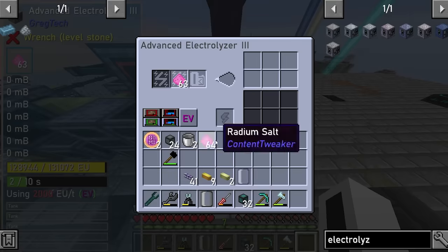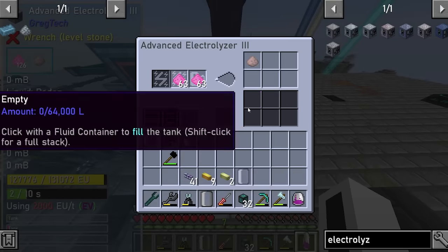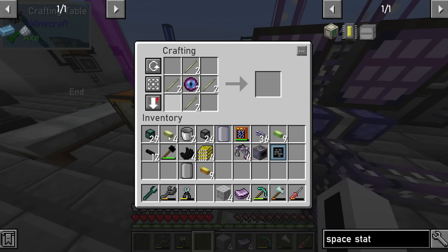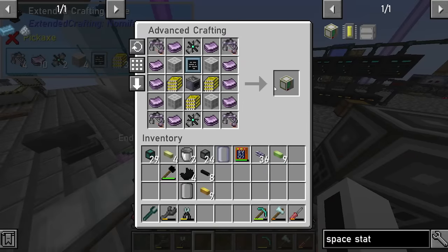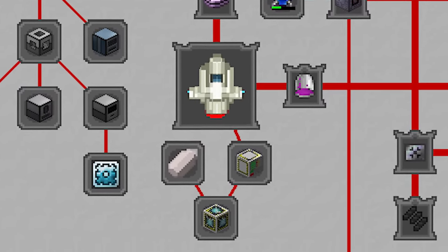I put the radium salt in an electrolyzer to split the compound into infamous toxic radon, which I then submerged with eyes of ender to make it obese and more purple — aka the quantum eyes. With the quantum eyes, platinum, and workstations, I left-clicked the extreme voltage sensory equipment into existence. And with this, I could finally create the space station assembler — the culmination of the whole journey for titanium and radon.